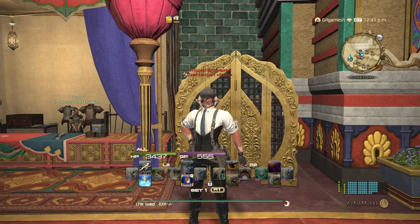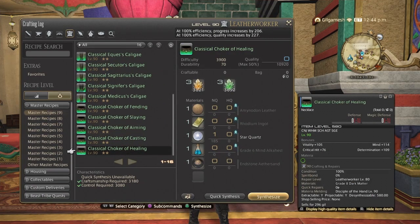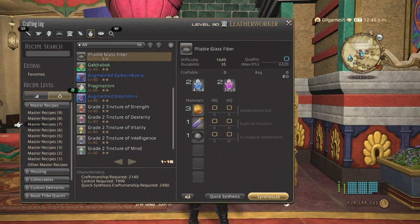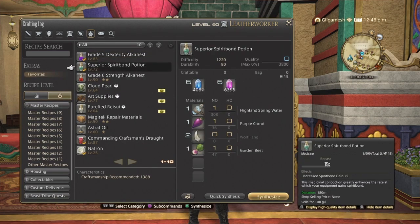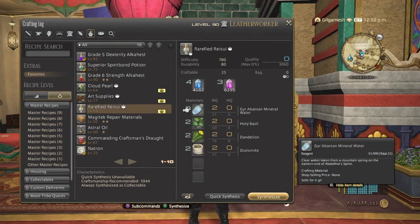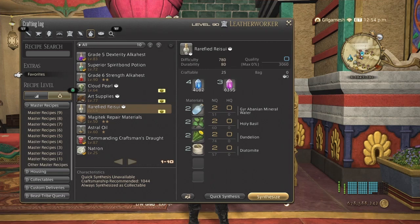The other thing you want to have done, if you haven't already, is get your master recipe books. You need master recipe book number nine, because this is where the crafter set is. The best and easiest item to farm to get white scripts for those books are going to be the rarefied race trees — since all these materials are gatherable only with no crafting in between, you will get 54 white scripts per turn-in, and you can two-button macro these and knock them off within five minutes. Since master recipe book number nine is already available, you can work on this right now.